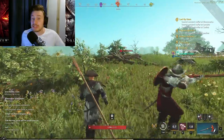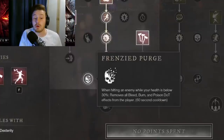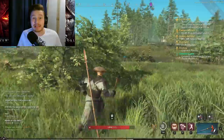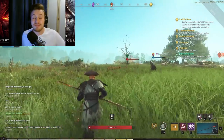Another passive further down the tree is called Frenzied Purge: when hitting an enemy while your health is below 30%, it removes all bleed, burn, poison, and damage-over-time effects from the player, on a 60-second cooldown. So when enemies have burned their abilities on you and got you to low HP, you can attack, pop Berserk, heal back up, and remove all your DoTs and CC simultaneously. It's also really good for PvE expeditions where mobs drop a lot of dots.